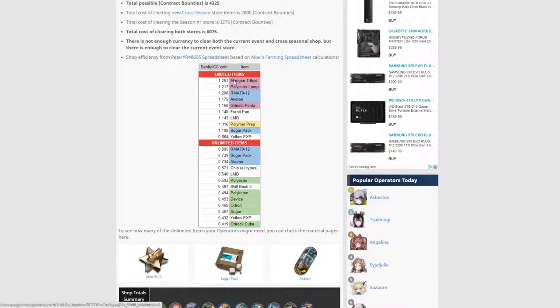Shop efficiency. The manganese trihydrate, polyester lump, and grindstones are all very good for sanity versus CC coin, along with the RMA and the Akiton. But you have to decide what you need or don't need. If in the previous event you just grinded Akiton like I did, that might be something you choose not to get.